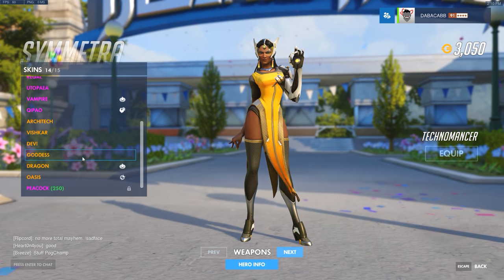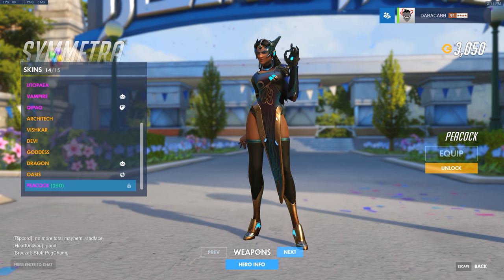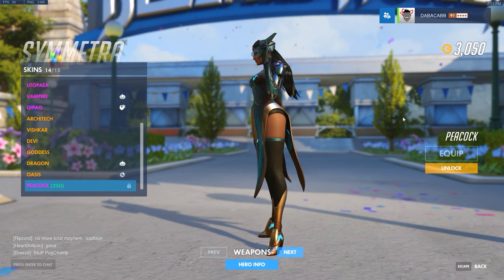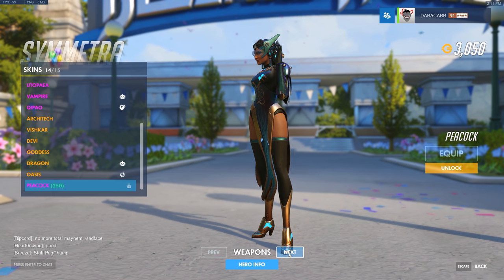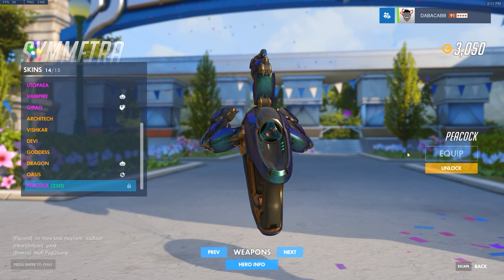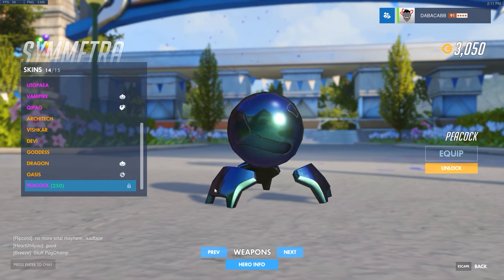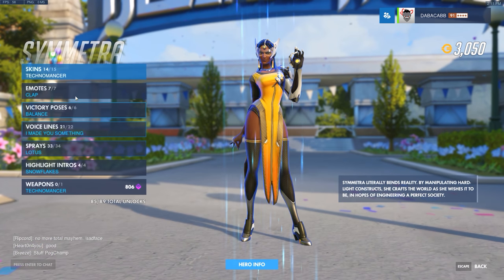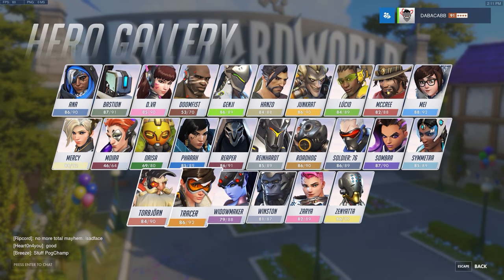Symmetra gets the Peacock skin — it's got this shimmer hologram effect. I thought it was just black when I first saw it, but it's super cool. Her gun has the effect too. It's kind of subtle, which fits Symmetra since she isn't quite as flashy as most heroes. Really creative.